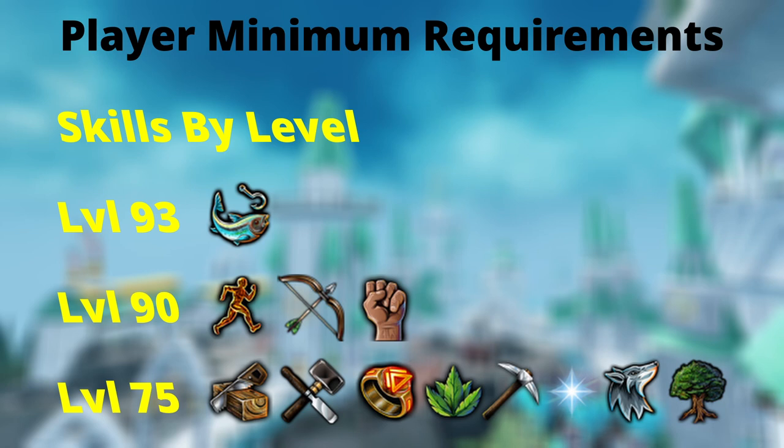Now for Prif, you're going to need to have a majority of your stats at level 75. But to unlock the Crystal Fishing Rod, you are also going to require level 90 Agility, 90 Range, 90 Strength, and 93 Fishing.